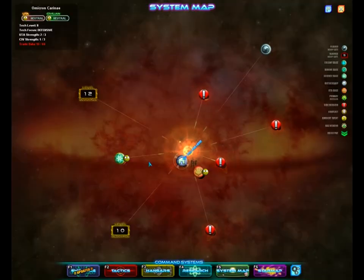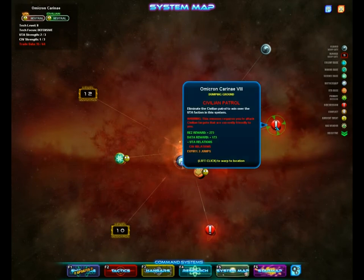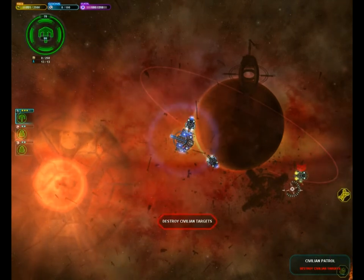I believe when we left off we were going to try to make the UTA like us a bit more, so let's see what we can do. Civilian patrol, let's do this — this will work. If we're lucky we might even get to steal some civilian designs. They're neutral towards us right now, so let's just see what kind of ships they have first.